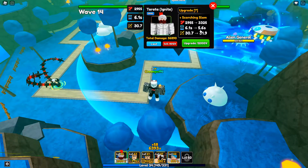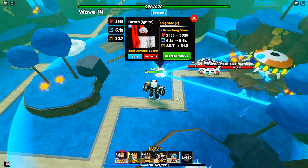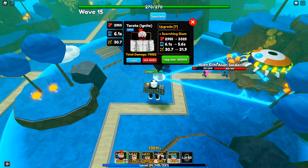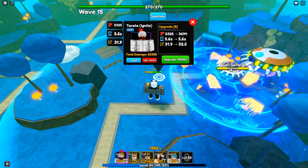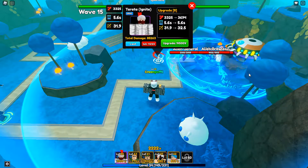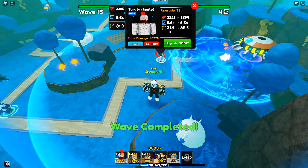It's nice to see his SPA is still going down. I'm curious if the AOE is going to change when I do the Scorching Slam upgrade — judging by the name it's probably going to turn into a circle AOE. For 12,000 yen let's go ahead and do it. Oh, I was right — but wow, that is a really big circle AOE! I'm not mad at all. W upgrade, W upgrade! 3,325 damage, 5.6 SPA, 31.9 range.